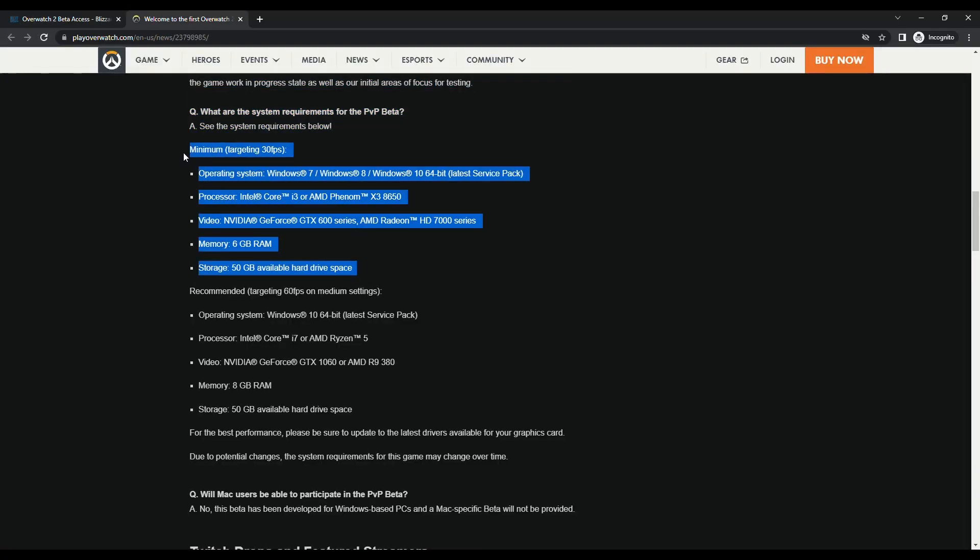The listed minimum specs on the beta announcement page include the following. For the operating system, Windows 7, 8, or 10. For the processor, an Intel Core i3 or an AMD Phenom X3-8650. For the GPU, an NVIDIA GeForce GTX 600 series or an AMD Radeon HD 7000 series. For the memory, 6GB of RAM, and for the storage, 50GB available.